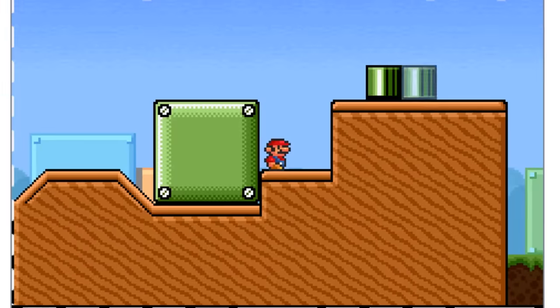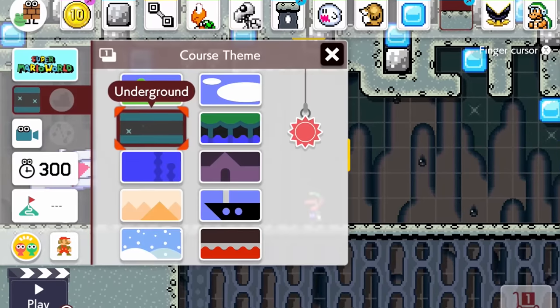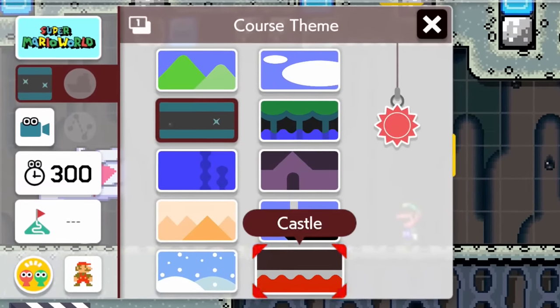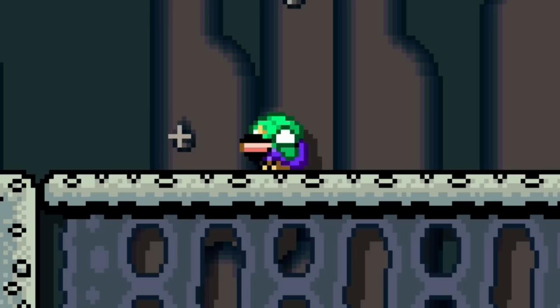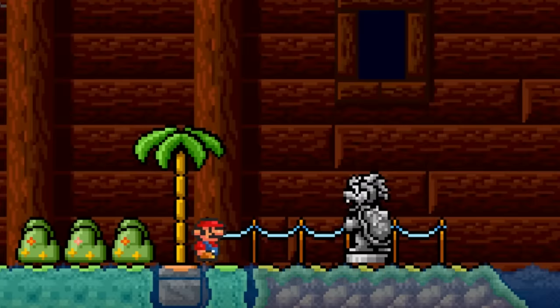Moving into the course editor, there are some really cool features I need to show you guys. We've been hoping for Mario Maker 2 to get a volcano and beach theme ever since the game came out, and they never came. But in this game, you can choose a variety of backgrounds including the beach and volcano.